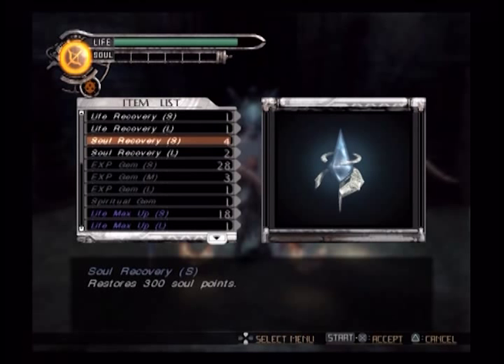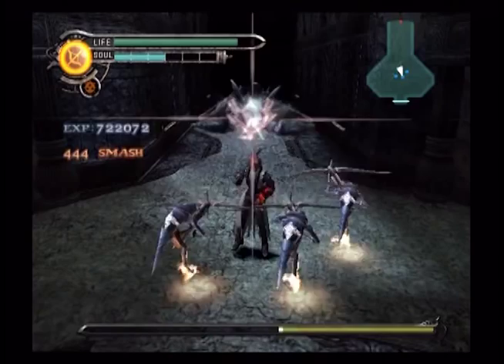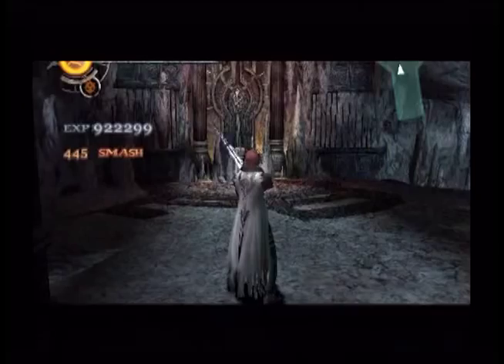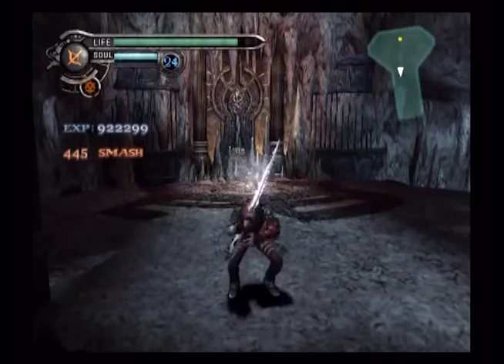Alright, triangle, triangle, triangle — hold triangle. Please be dead, please be dead, please be dead — yes! I beat a level of this game! You sure did — and you didn't die either! Because you were coaching me the whole time. Malice is very useful in this level, is it not?